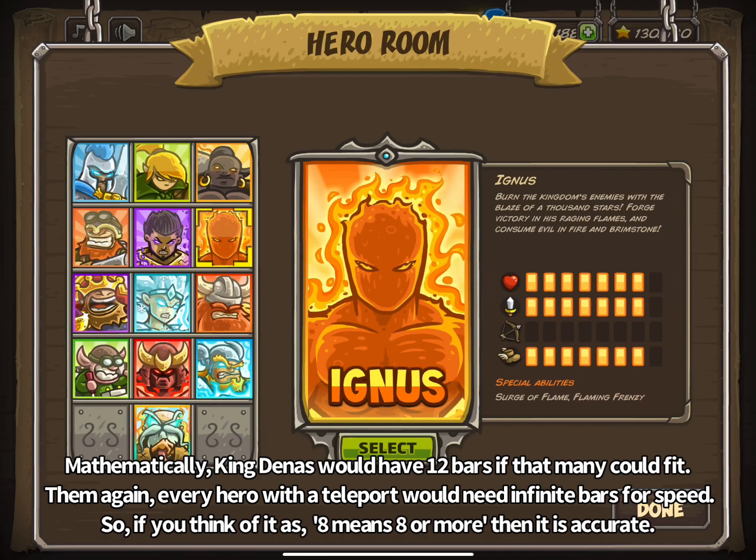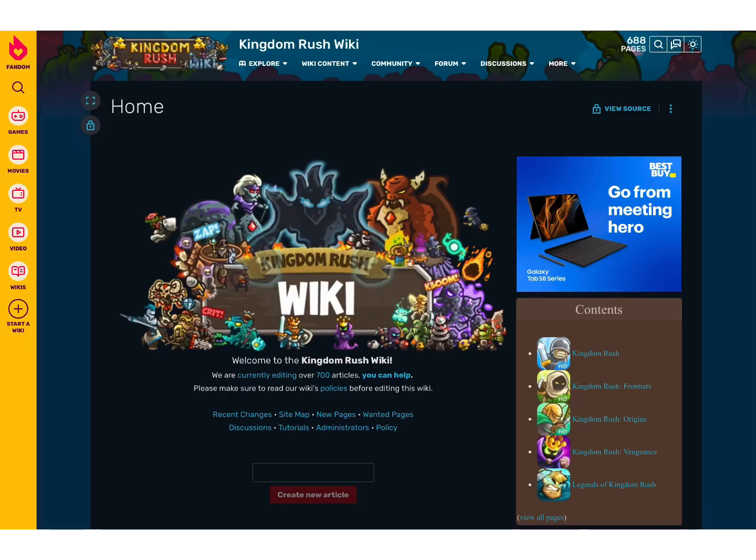Only the Kinomush 1 hero room and every game's encyclopedia are trustworthy in-game sources. But even then, you should just use the wiki to get this information if you're looking for it. It's got all the accuracy of the trustworthy sources in the games, plus accuracy for the heroes — because the editors there are the real heroes.